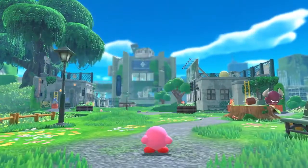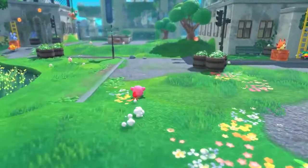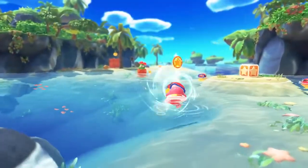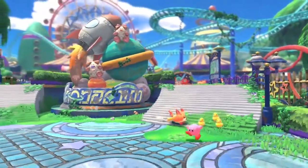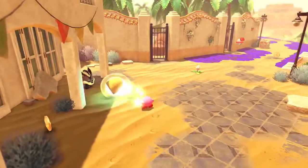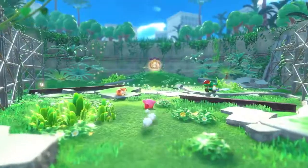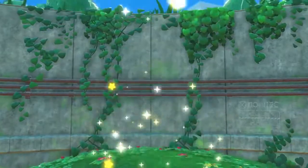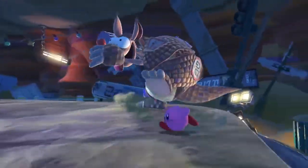Travel to a new world where civilization has been overrun by nature. Discover the ruins of a shopping center, a beach where summer never ends, an abandoned amusement park, a city covered in snow, and more. Explore each stage in 3-D and save the Waddle Dees. But watch out — powerful foes lie ahead!